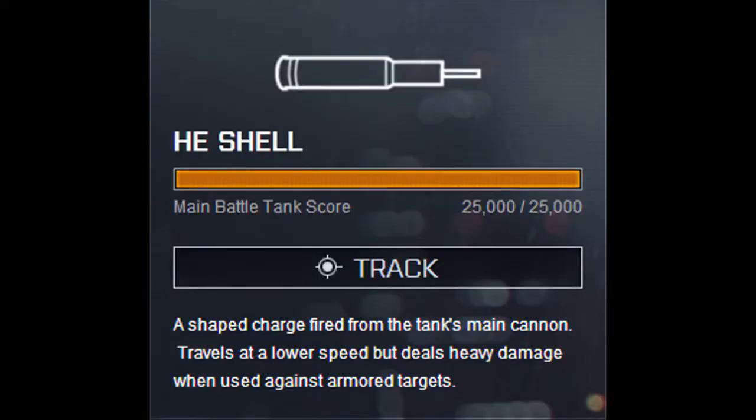Hello YouTubers, my name is Axe Factor. Welcome to a Battlefield 4 quick guide revolving around the main battle tank HE Shell, aka High Explosives. You get this pretty early in the unlock tree at 25,000 points, and there are three total primary shells you can equip for your main battle tank: Armor Piercing, which comes stock, HE Shell, and then the last one is the Sabot Shell.